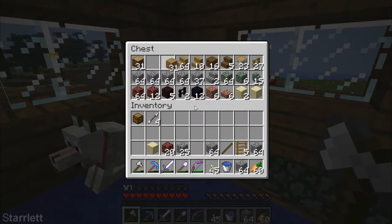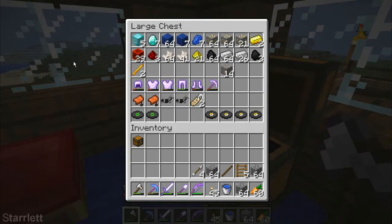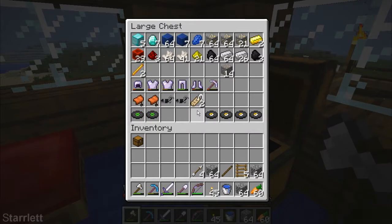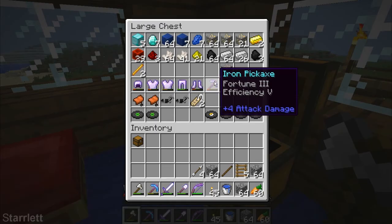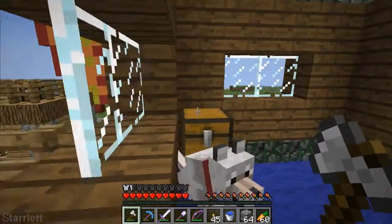Chests with materials. Let's start emptying out some of these materials that I have. I don't really need much of anything in my inventory. I only have four arrows — I need to get some more arrows. Chest with all my special stuff in — special armor. I've just got some cheap armor I stole from a skeleton or whatever. I've got my fortune pick. I need to start enchanting more and get some actual good enchantments going.